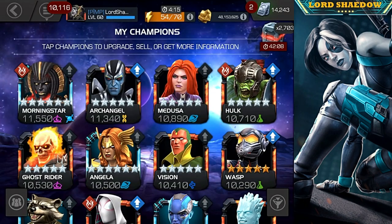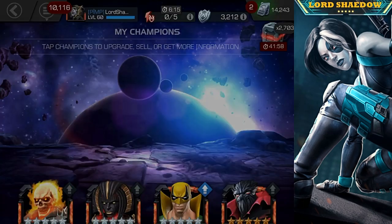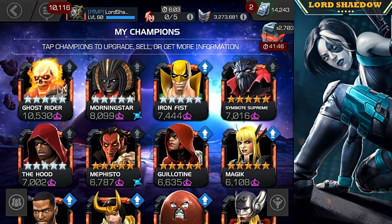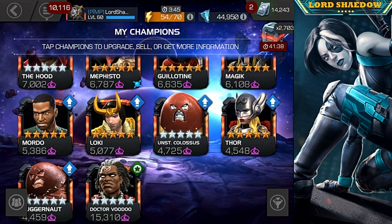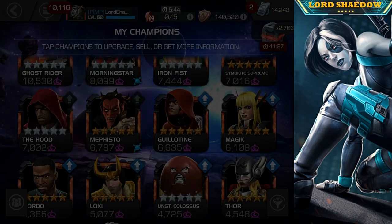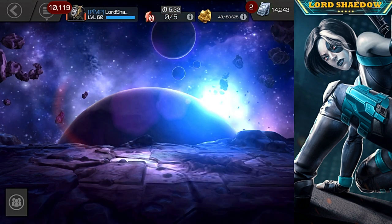Let's take a look at my champions and the Mystic situation. You see Sim Supreme — he's already there, just needs a few more to go up. The ones that are lit up: Mordo, Juggernaut, Loki, Thor, Unstoppable Colossus, Guillotine, and Magic. Chances are I'm going to use that awakening gem on Magic — I can't think of anyone else I'd really want to use it on, and I have the awakening gem so may as well.